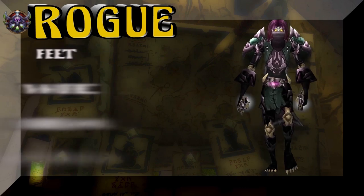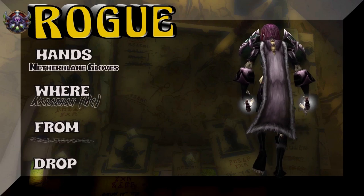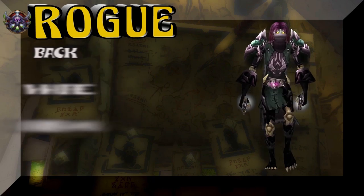Moving on, we're going to show you a Lady Undead with the Rapscallion Boots out of Karazhan BC. Shade of Aran is the boss — 15% on the drop rate. The hands — Netherblade Gloves, Karazhan BC of course. The Curator is the boss — 28% on the drop rate.